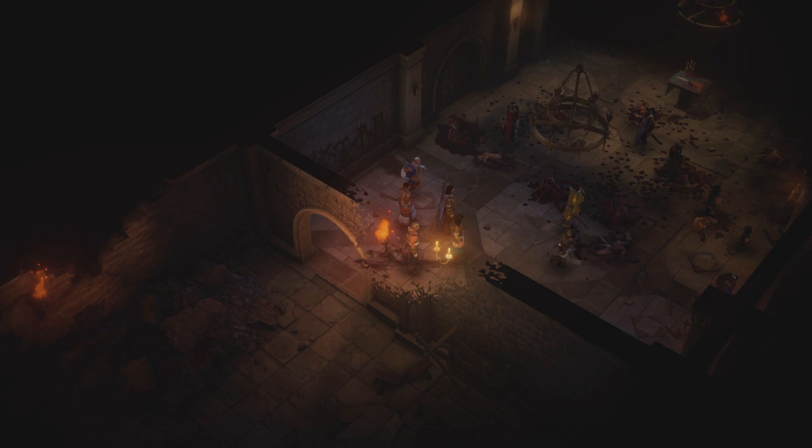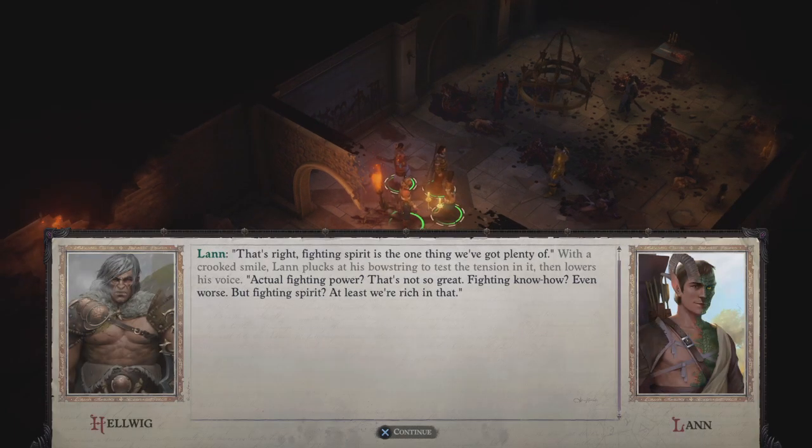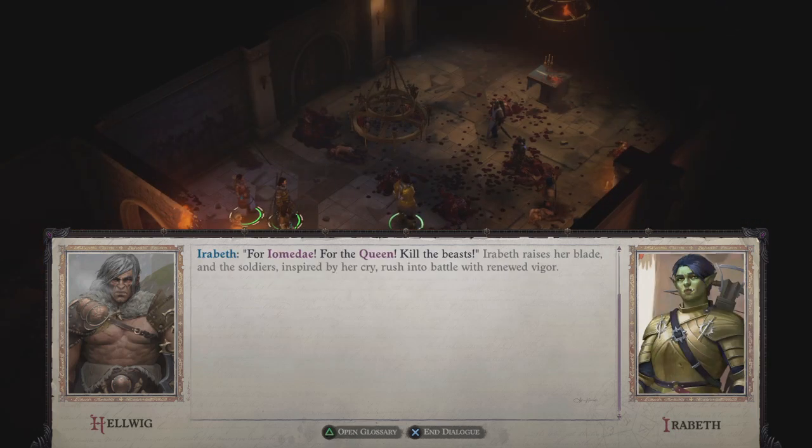'My money, please!' 'You what?' He wants his money — fighting spirit is the one thing we've got plenty of. 'Actual fighting power? Not so great. Fighting know-how? Even worse. But fighting spirit—' 'At least we're rich in that.' 'Speak for yourself, Lann.' Wow — so they rush into battle with renewed vigor. I'd better quick save before this fight rather than go through that whole dialogue again if it goes sideways.